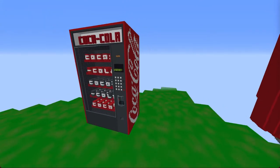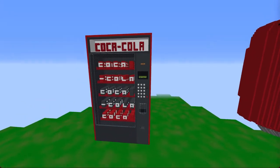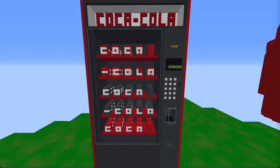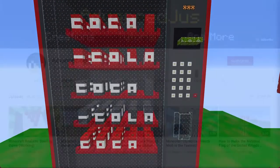Today, I have a working Coca-Cola vending machine in Minecraft. Just like in real life, you can put in a coin and push some buttons, and it will give you a fresh, cold can of Coca-Cola.